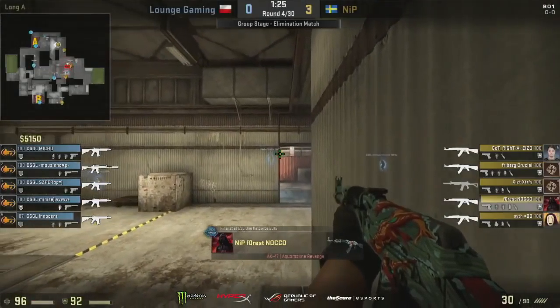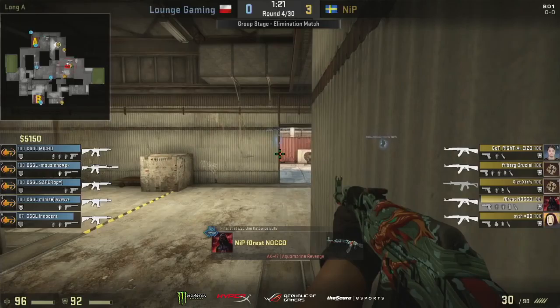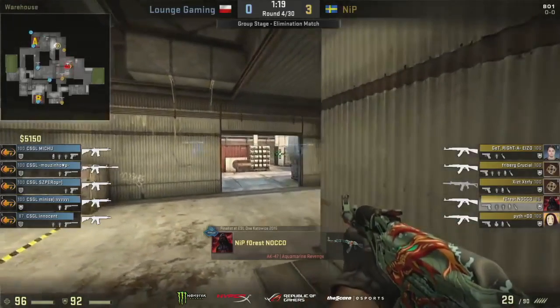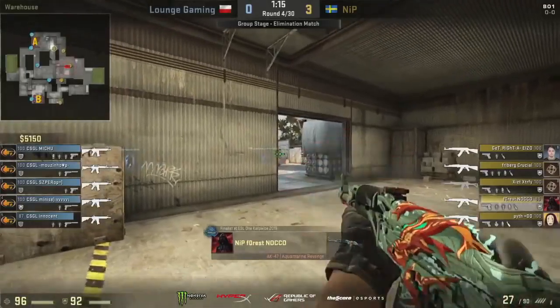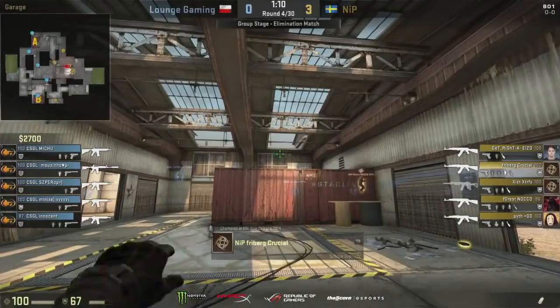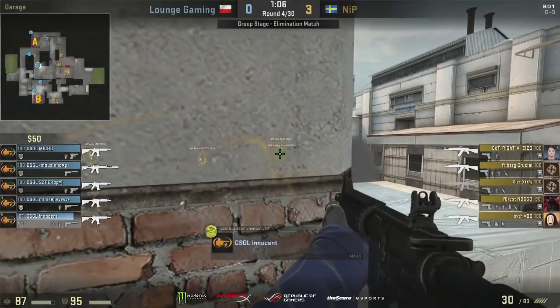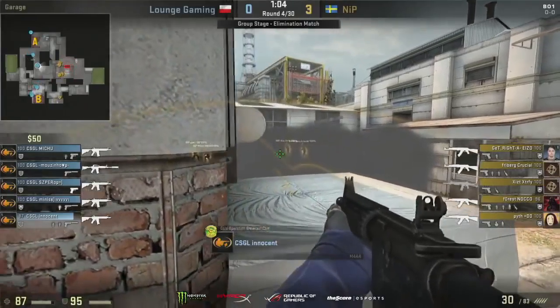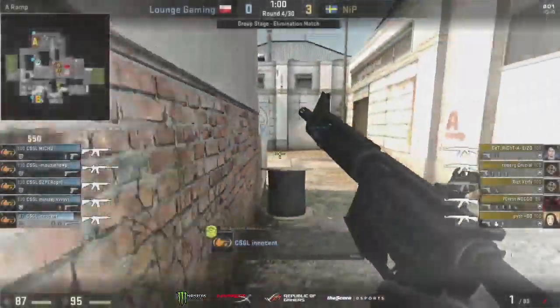Decent mid setup for GoLounge. They at least have Sparrow pushed up right by the smoke in that middle choke point. Innocent over towards the highway box, two at A, and they're trusting Manez to just hold off at that B bombsite all on his own. Really only flashbangs, the bulk of the utility that remains for Lounge Gaming, just the one smoke in Mihu's hands. It'll be hard to fend off this initial charge from NiP. They themselves do have a Galil in the hands of Exist, but we've seen he's more than capable of using that weapon to very high effect.